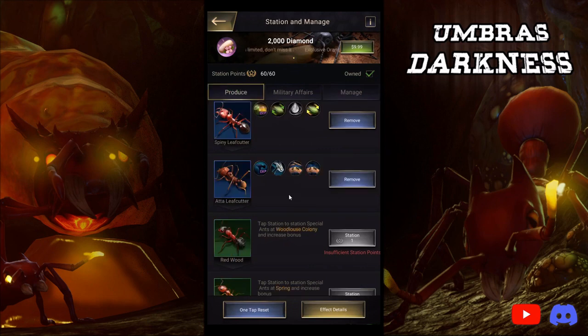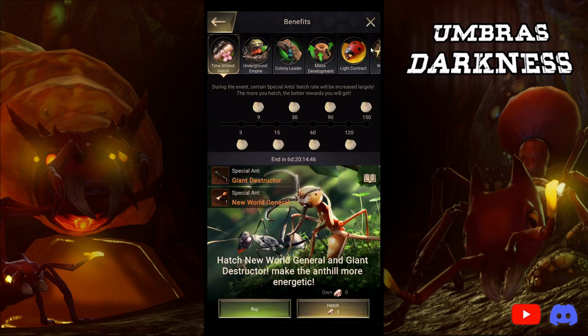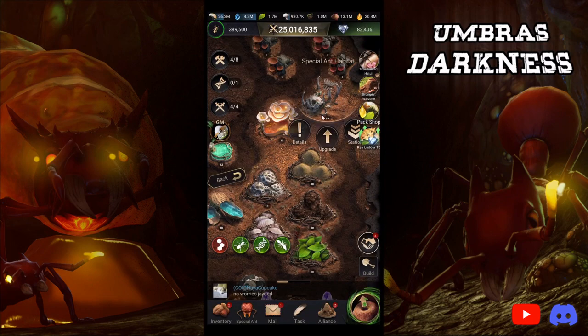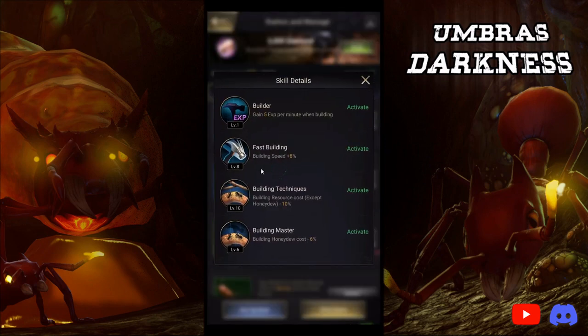For free-to-play players or lower-spend players, there's Adda Leafcutter. You can get it through the fragment shop, or if you buy the special ant growth plan two times — it changes every month that you buy it. Month two of the special ant growth plan, day two, you get an Adda Leafcutter. It is the significantly cheaper but not bad version of the Atrius Glider — building techniques, building resource costs minus 10% instead of minus 20%. But it costs significantly less to get.